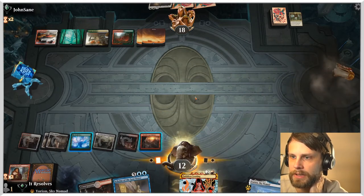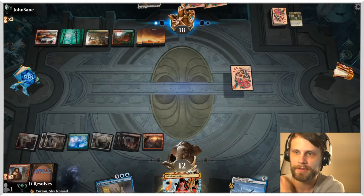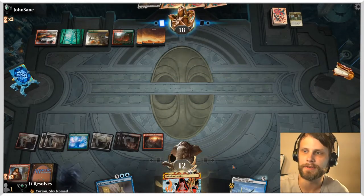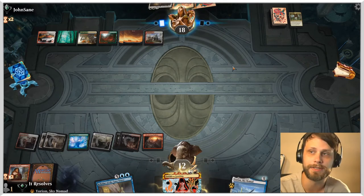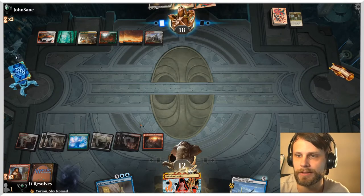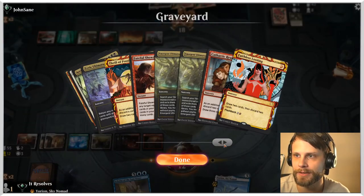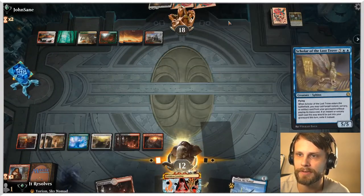Let's keep doing our thing. Get rid of these two and we are filling up the yard quite nicely. I'm going to let this enter tapped for now — we could have paid two and got Yorion in, but we are at a loss in terms of life total, so I want to make sure we're playing safely. We're going to get to Scholar next turn, which allows us to Emergent Ultimatum.